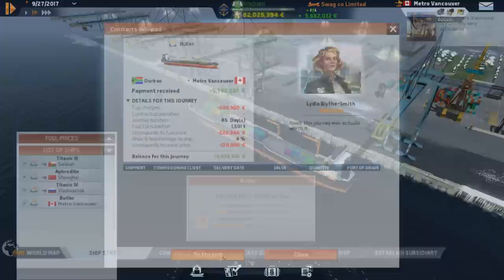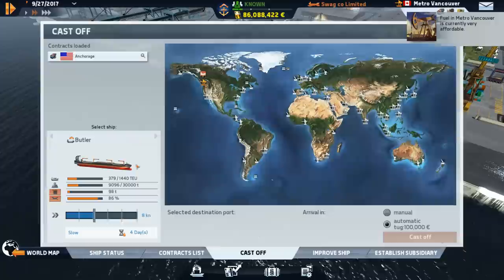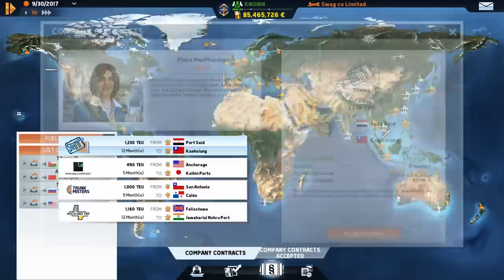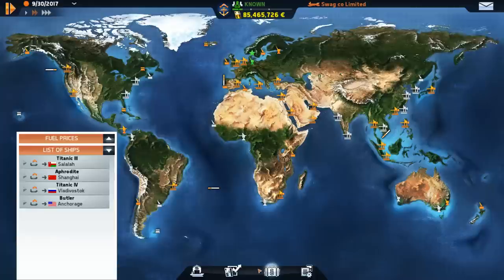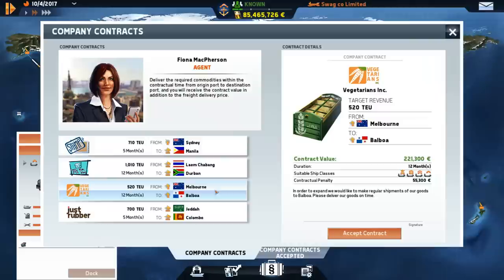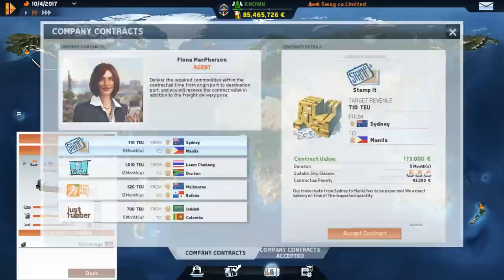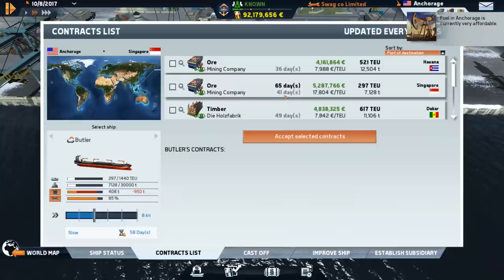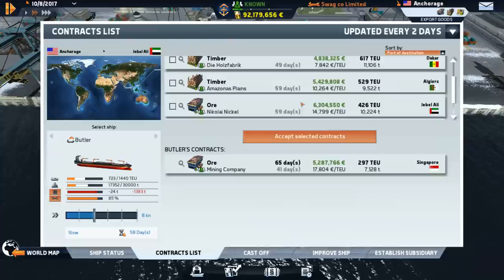Anything going to Anchorage? Nope. In that case we'll just set off and buy some fuel. Metro Vancouver is actually pretty cheap — I thought it would be more expensive. We have Anchorage to Japan, which is actually pretty doable. The company contracts available right now are actually pretty poor, so I don't think we'll do any of those. I don't believe we have Singapore opened either, so we'll do a bit of a longer journey to open up that port.